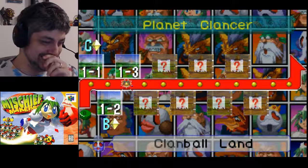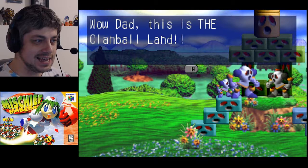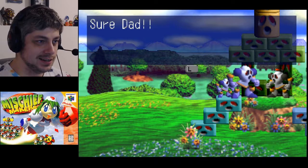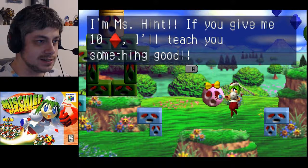A father and son arrive: 'Boys and girls, this is the greatest place on the planet - welcome to Clan Ball Land!' 'Wow Dad, this is the Clan Ball Land!' 'That's right son, the theme park full of thrills and action - follow me son!' They're gonna have fun. There's a character called Miss Hint - if you give her ten red ones she'll teach you something good. She says to shake her for a hint - nope, I'm good.